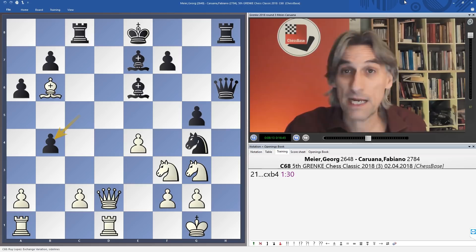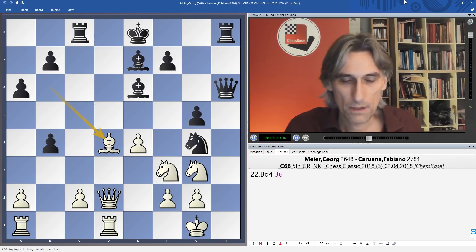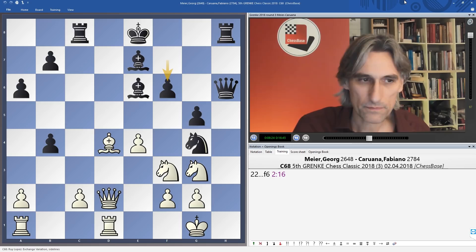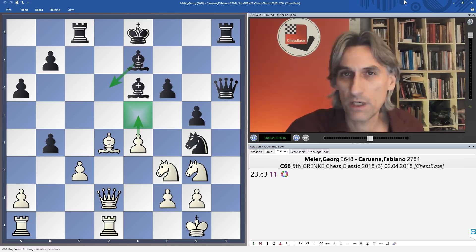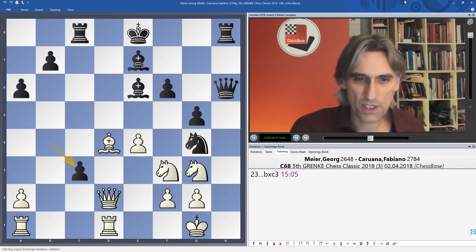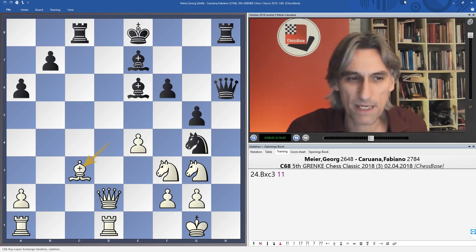Caruana took it and material is even again. Meyer did this to bring the bishop back — it hits the rook, and f6. Now c3. Black has to be careful of the break with e5 — if bishop d6 comes too early then e5 can really break things open. Caruana took on c3.